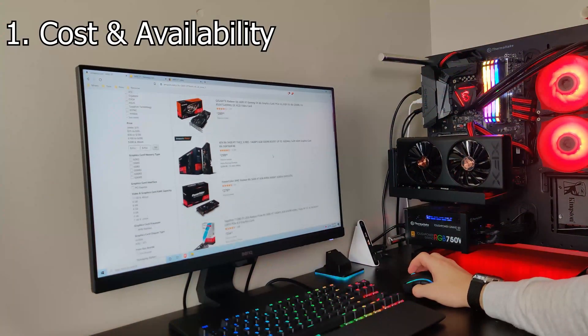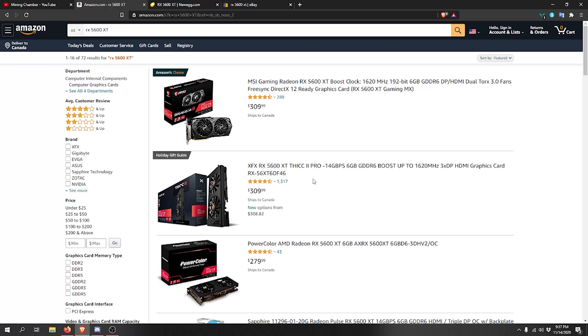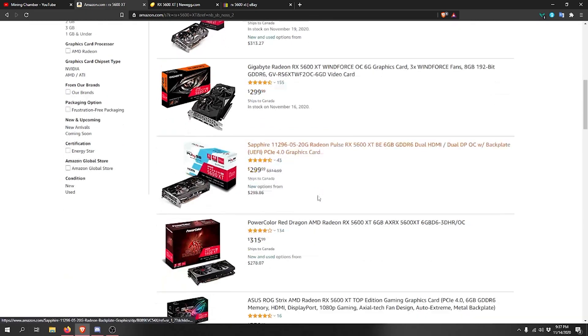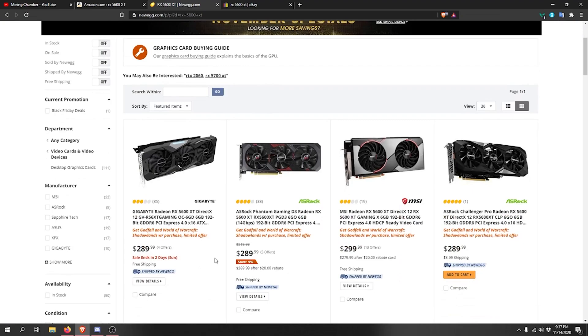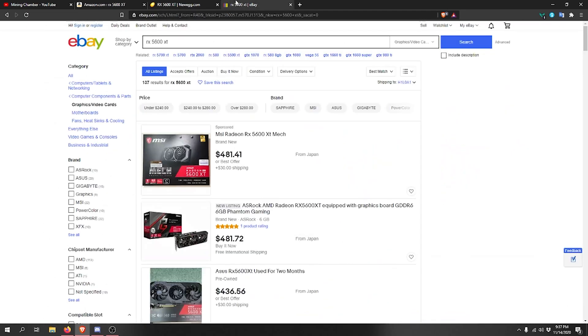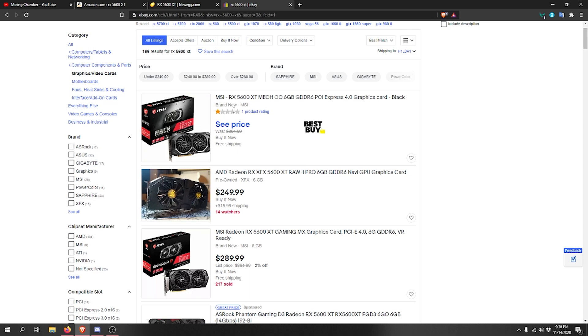The first thing we want to go over is the price of this GPU. You can get this 5600 XT for around $280 to $330 USD. You can find it available on Amazon.com and on UEG.com — you can find some active promotions as well, so try to keep your eyes open for those. You can also look for some on eBay if you find them used, so just look around and find the best prices.